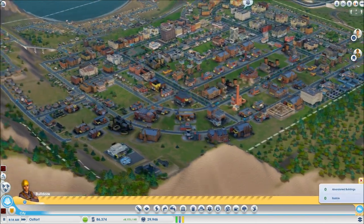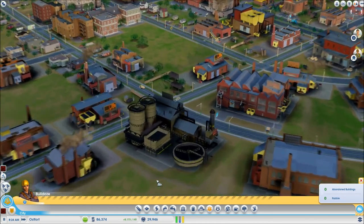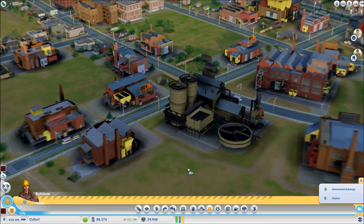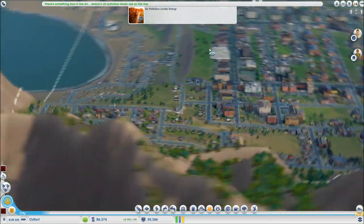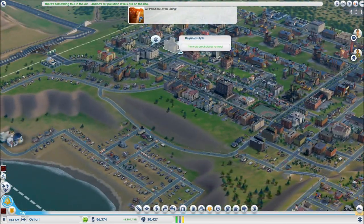Is that an abandoned building? No, it just needs workers. That is an ugly building — for a self-professed beauty supply? I don't like that. Gross. Air pollution level is rising — I will destroy the planet by the end of this game. I can almost guarantee it.